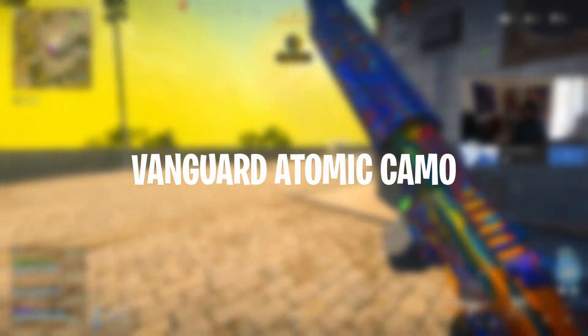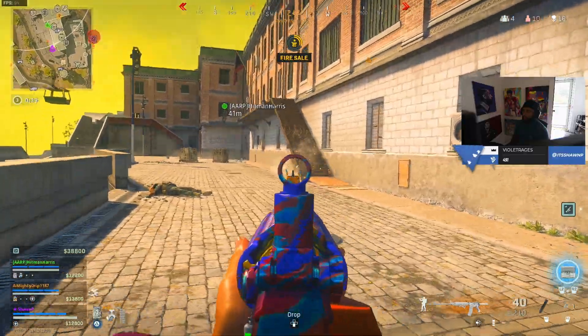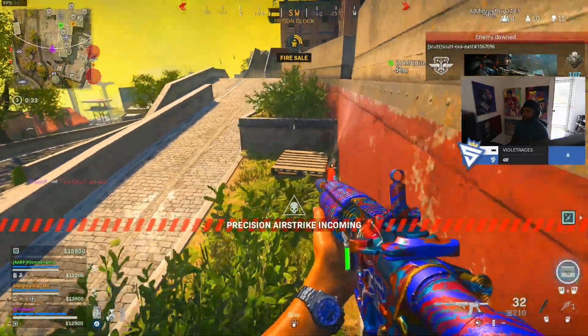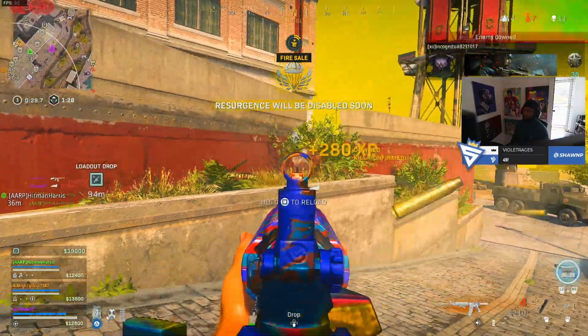In today's gameplay, we use a Vanguard's Atomic Camo on the Modern Warfare M4A1. For some reason, these camos look so much better on guns that they do not belong on. There may or may not be a way to actually get this done without getting the unlock tool and using hacks, but I'm not going to tell you guys how — just know that the internet is an amazing place and you should use it.